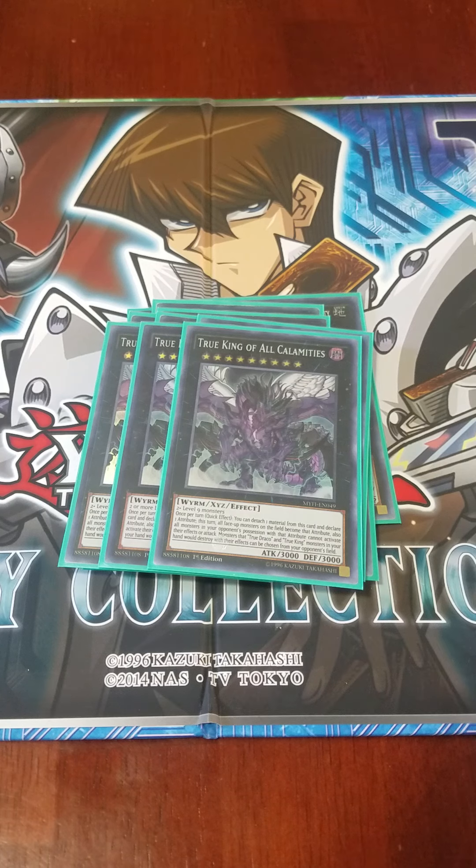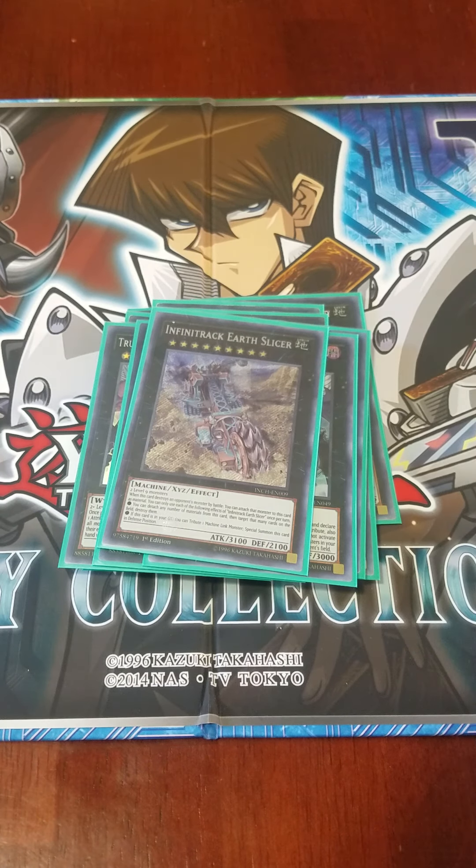One of the most controlling cards in the game is True King of All Calamities. It lets you declare an attribute during your opponent's turn — all monsters on the field become that attribute, and monsters of the declared attribute your opponent controls cannot activate their effects or attack. So against Salamangreat you call Fire — now they can't use Fire monster effects on their field, hand, or graveyard. The last card is one Infantrack Earthslicer. You can use any number of materials to destroy that same number of cards your opponent controls, and if it destroys a monster in battle you can attach that monster as material.